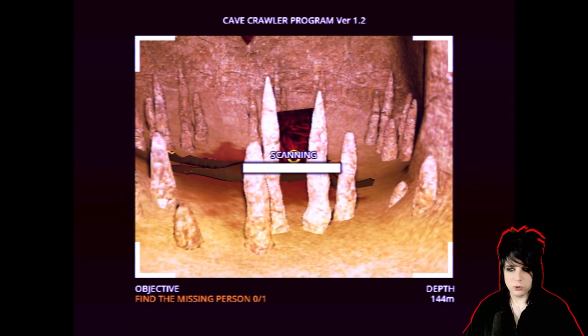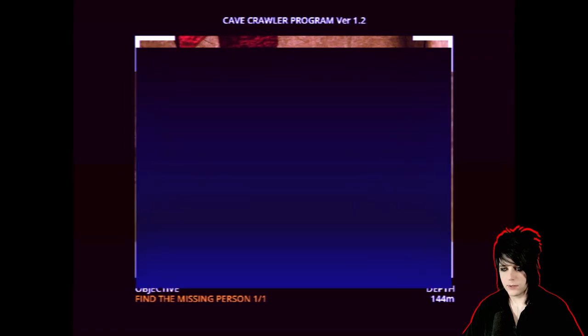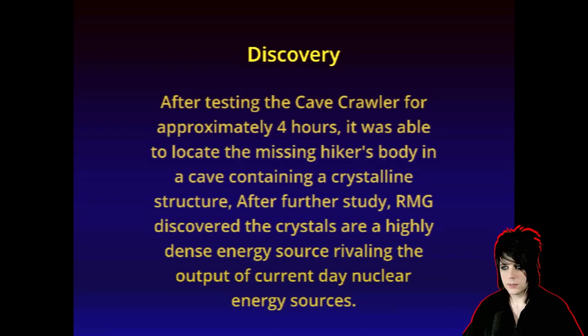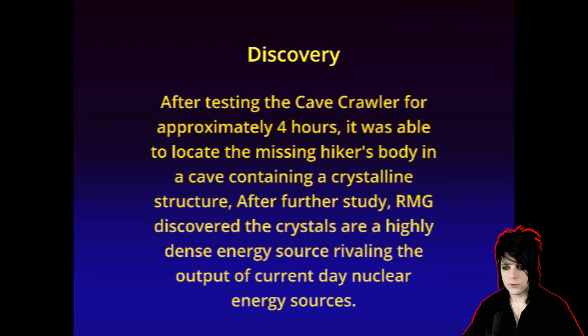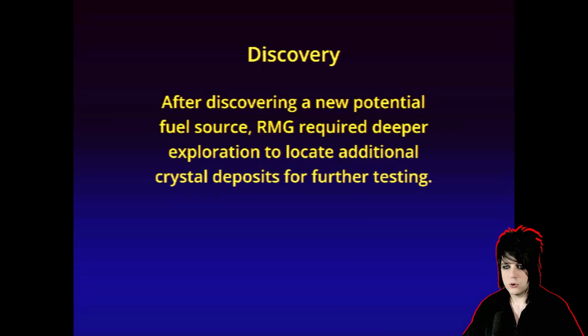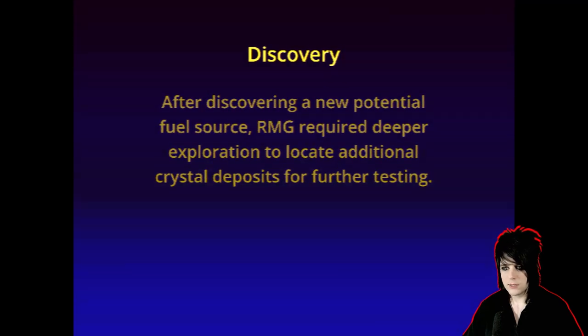One of these crystal formations — we found the missing person, there he is! Whoa, wait, more just appeared. After testing the Cave Crawler for approximately four hours, it was able to locate the missing hiker's body in a cave containing crystalline structures. After further study, RMG discovered the crystals are highly dense energy sources rivaling the output of current day nuclear energy sources. After discovering this new potential fuel source, RMG required deeper exploration to locate additional crystal deposits.